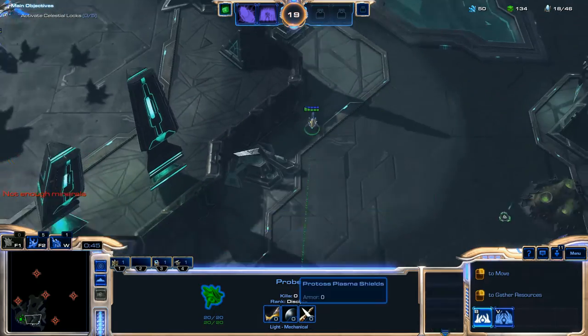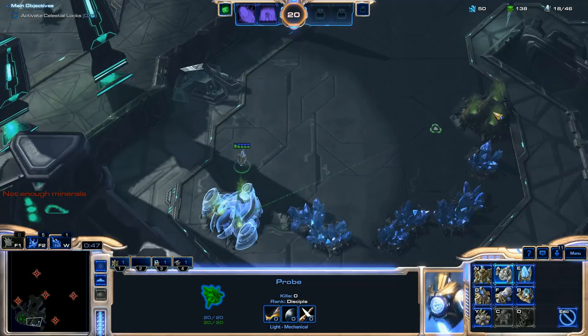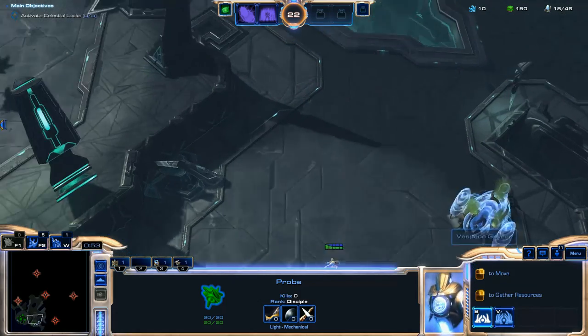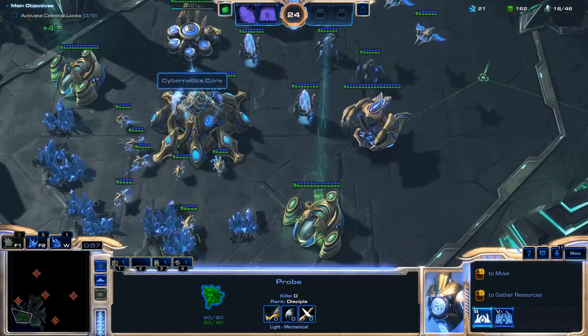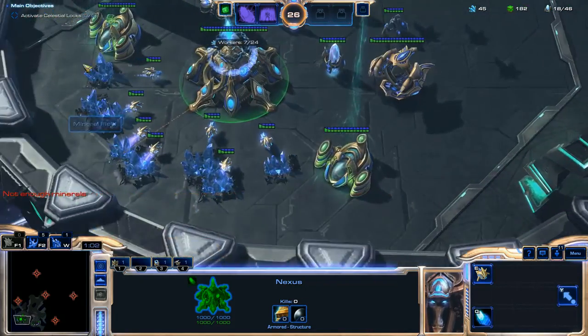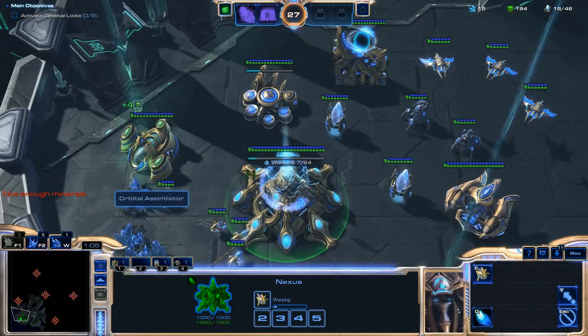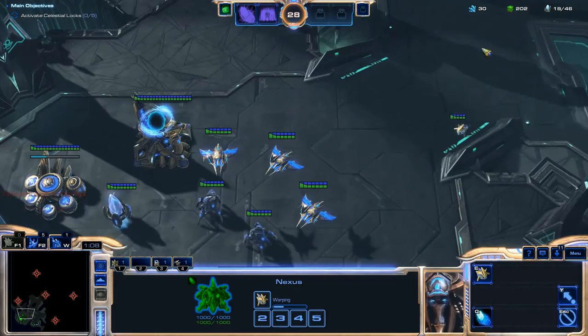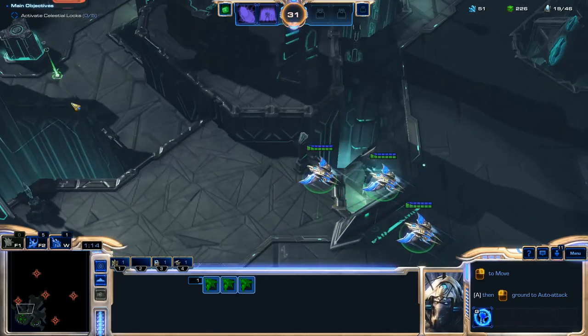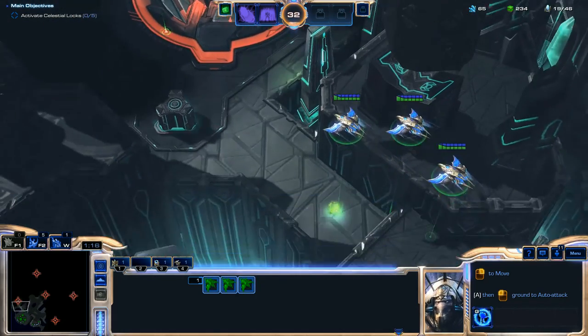Later on I'm going to start incorporating some Energizers and Annihilators into my army, along with some Zealots when I can. Right now I'm putting Assimilators on all of the Vespene Geysers because I want to make sure to get as much gas stockpiled right away.